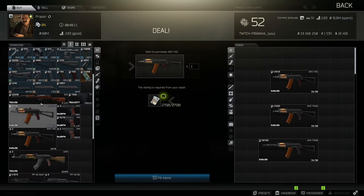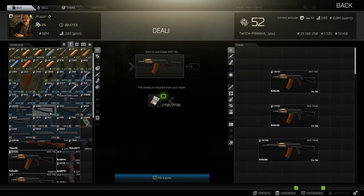Hey guys, welcome to the lowest recoil build for the AKS 74U, the AKS 74UN, and the AKS 74UB. They are all basically the same gun. This is going to be based off the one that you can get from Prapor at tier 1 for 27k, which is the AKS 74U.